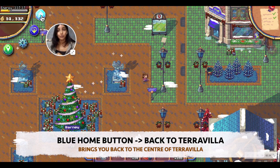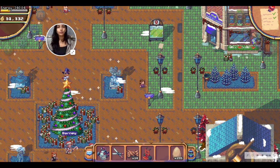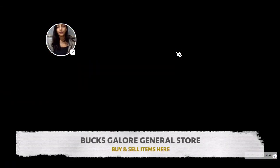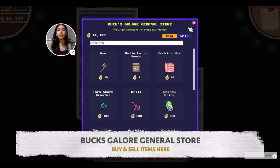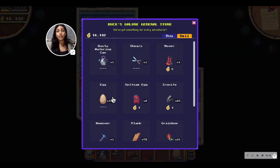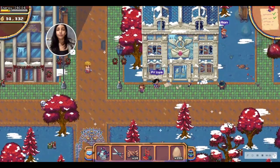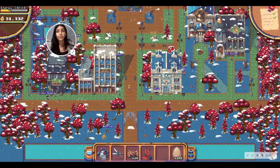Other buttons include this blue button — clicking it says 'Back to Terra Villa,' which is where we are now, the center of the map. Some key landmarks you need to know in Terra Villa: the first is the Bucks Galore General Store, where you can buy and sell all your items to make berries. You can sell crops you've harvested, collectible items like eggs, green bowls, and basically anything you make or acquire in the game. Another important landmark is the post office, which is south of the main fountain and Bucks General Store.